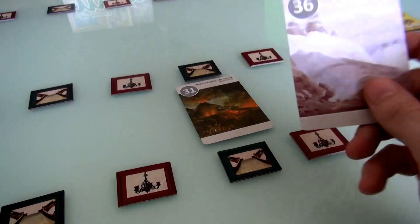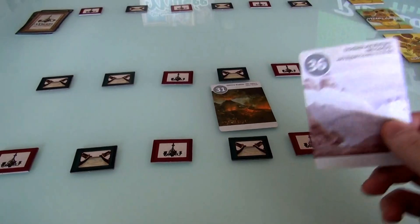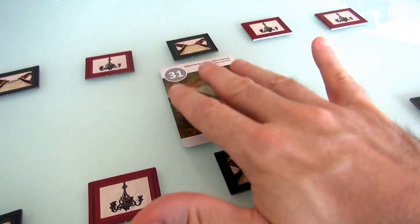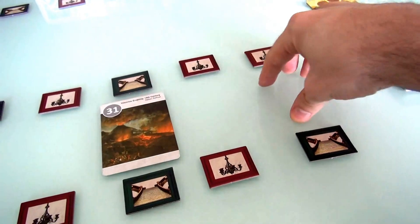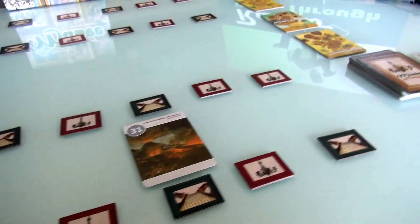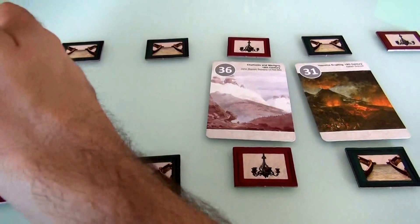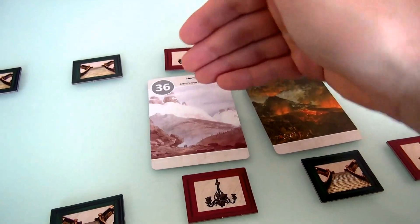There's only one restriction in the entire game when it comes to where you put cards in all 18 slots — well, actually two restrictions. One, you can only put one art piece per slot. The other is: because I put this 31 here in the middle of my middle gallery, for the rest of the game in the slots to its right, I can only place art pieces with a higher number than 31. The numbers have to be ascending from left to right.